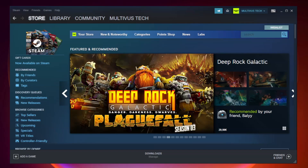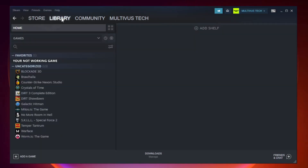Open Steam and go to the library. Right-click your not working game and click properties.